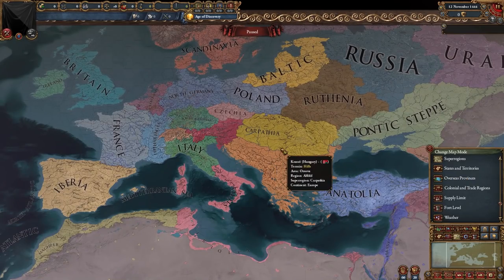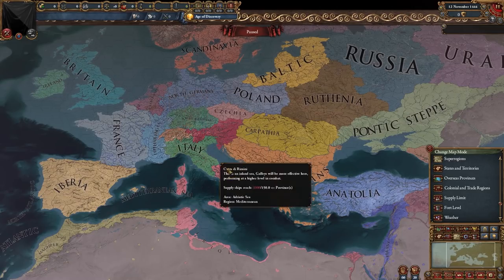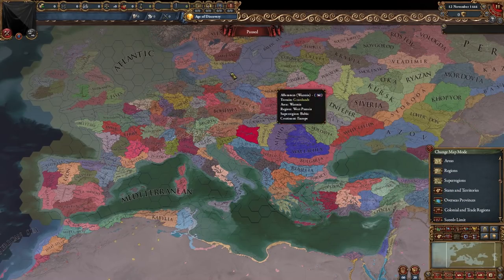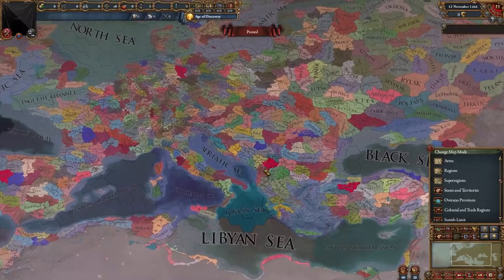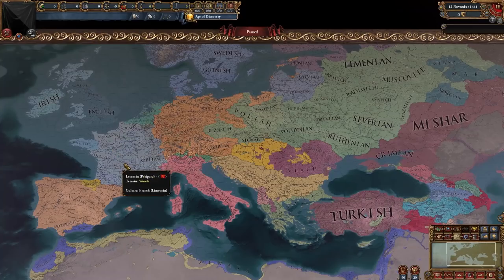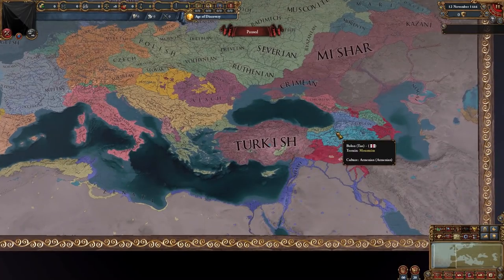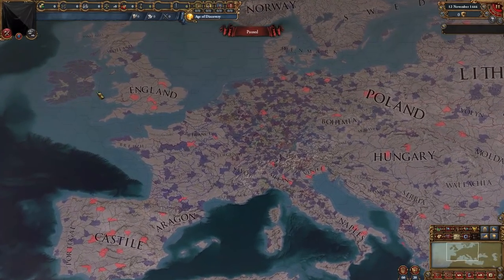Going into the Super Regions map mode — this may be familiar from EU4: Iberia, France, Lotharingia, all the regions. Going into regions, it's basically like areas from vanilla EU4, and then going into areas gives even more detail. This is the full zoomed-out Trade Nodes map mode — a ton, a ton of trade nodes. The culture map mode shows French, Celtic, British, Iberian, Italian, South Slavic, West Slavic, East Slavic, Romanian as a separate culture group, Hungarian, Turkish, all the Arab cultures, and some others. In the Fort map mode we can see how crazy the HRE and Ireland are — almost every province in Ireland has a fort. The development map mode shows North Italy and the Netherlands have high concentrations of developed provinces.